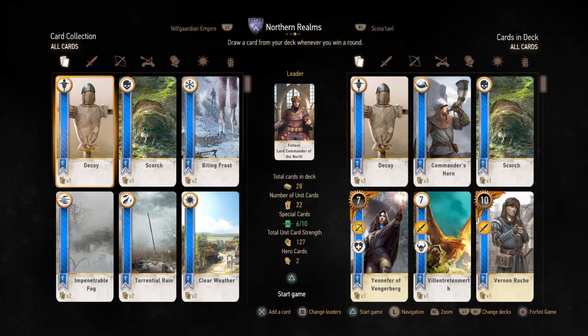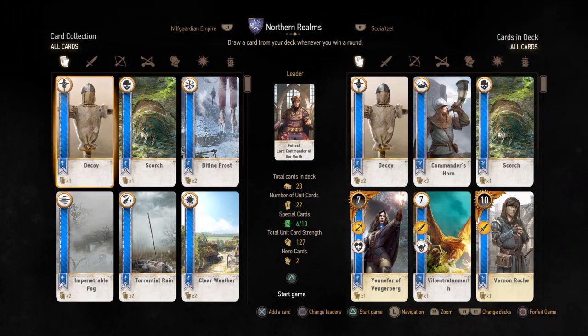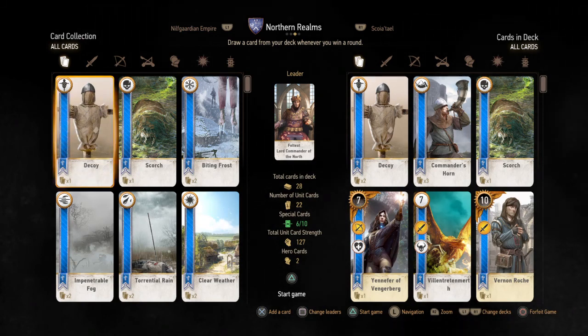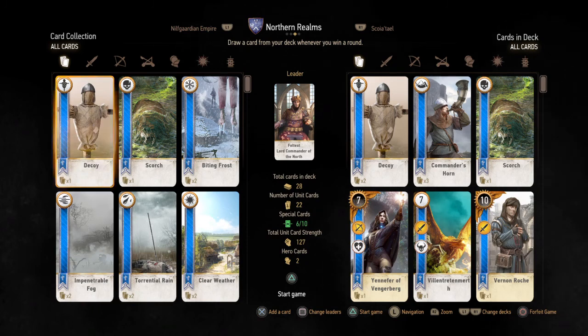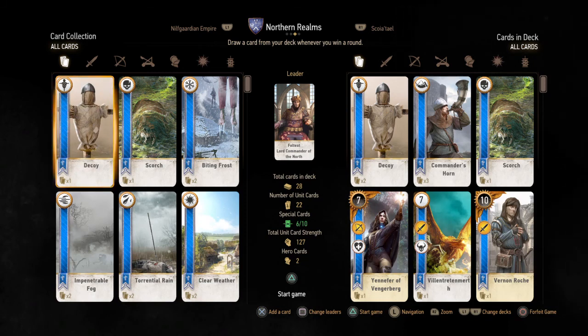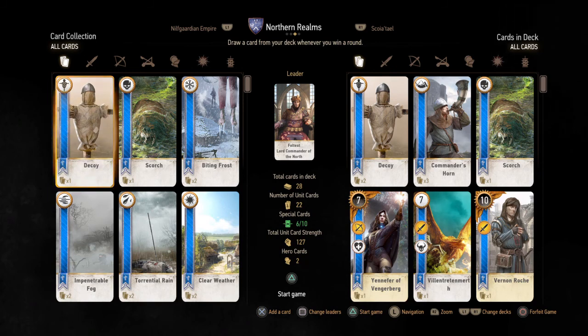Remember in the last episode we were talking to that smith, and he apparently is glitched. We can trade with him, we can get him to craft us some items, but we cannot get out of that situation. By punching different buttons I got to a point where we had to play him like a Gwent card — a Gwent deck.